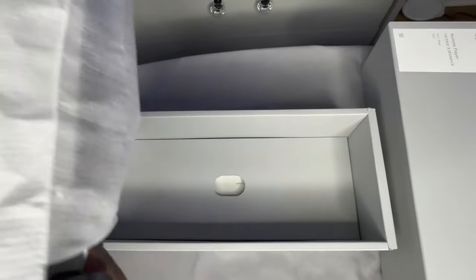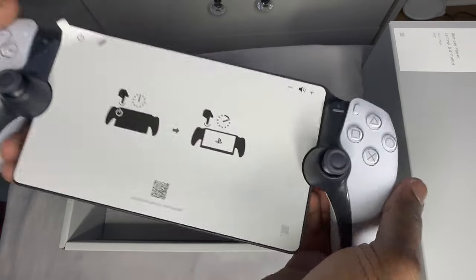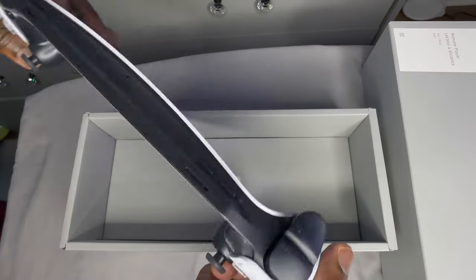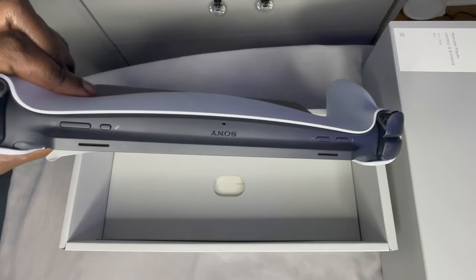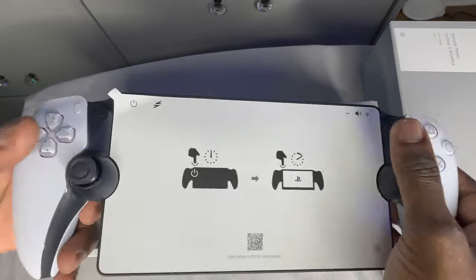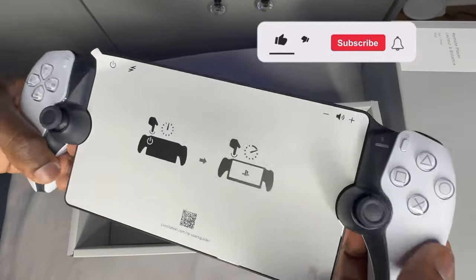The moment y'all been waiting for — the PS Portal! Let's take this bad boy out. It's plastic and kind of heavy. Actually, it's nice holding it, very comfortable in the hands. The thumbsticks felt the same, just a little smaller. At the top you have a volume button and the power button — power is on the left, volume is on the right. The back of it feels like a regular DualSense controller, nothing special.